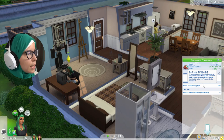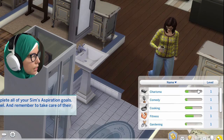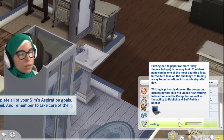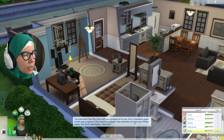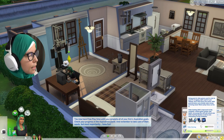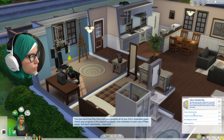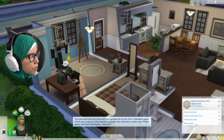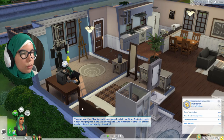She's now practicing her writing skill, which will contribute to her career. To check skill levels, go to the Skills panel — you'll see all different skills your sim has, and the highlighted one is what she's currently working on. She needs to get to level 2 writing. You now have free time to complete all your sim's aspiration goals. Check your progress in the aspiration panel and remember to take care of needs — but most importantly, have fun. She wants to take a vacation day, travel to a community venue, go fishing for an hour, and meet new sims.